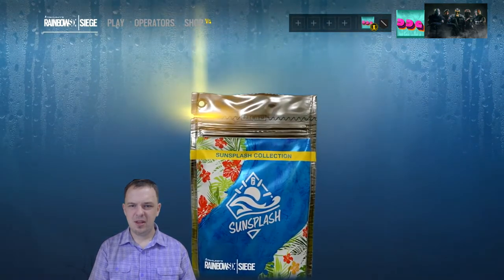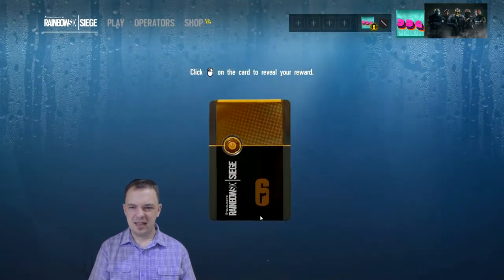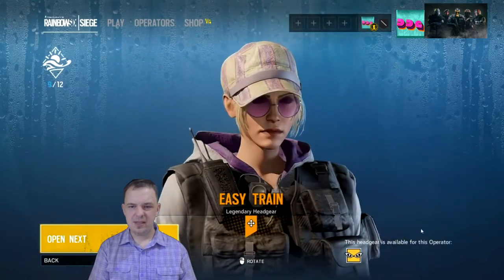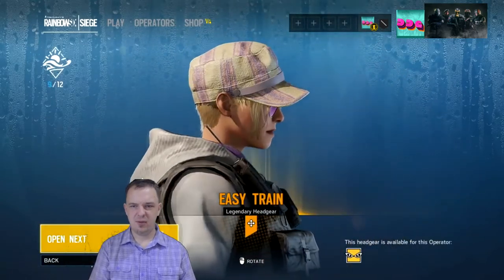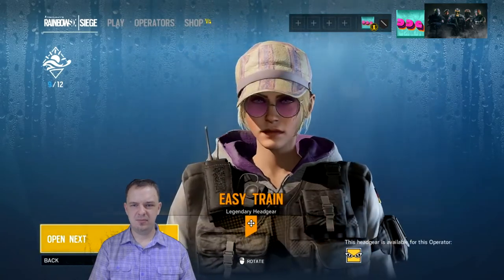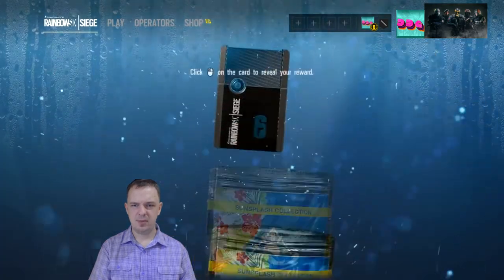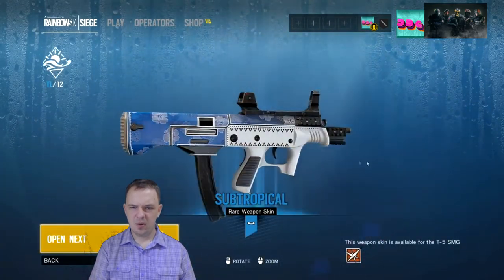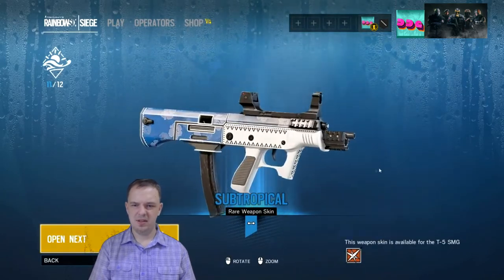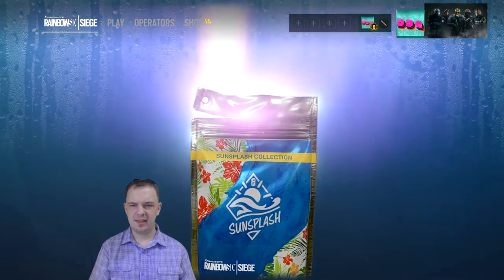And now another legendary. Oh shit, what could it be? Easy Train — legendary headgear for IQ. And there is the weapon skin for Legion's main weapon — Subtropical. That looks really, really cool. I like that a lot.